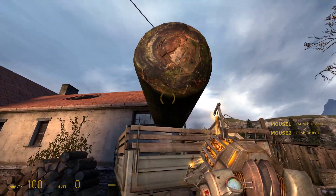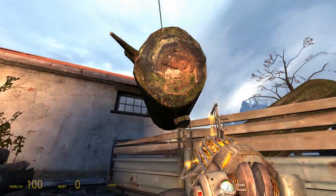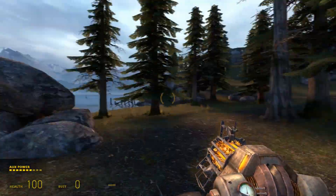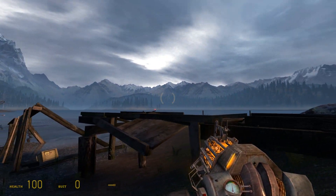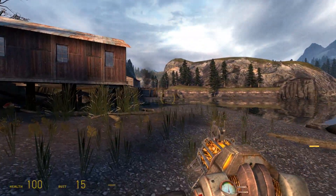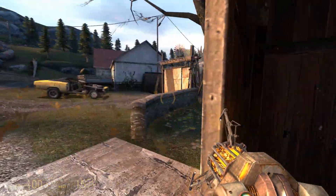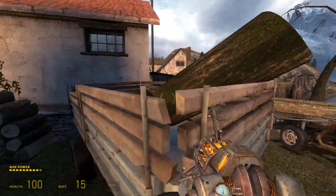I think I can stack these logs — maybe I can jump up there. I'm going to explore around here. My god, look at this — this is beautiful. This is supposed to be White Forest in Half-Life 2, and so far it looks like White Forest, very nice. It's the same engine as Counter-Strike: Global Offensive, if you've never played Half-Life 2 — same graphical engine.